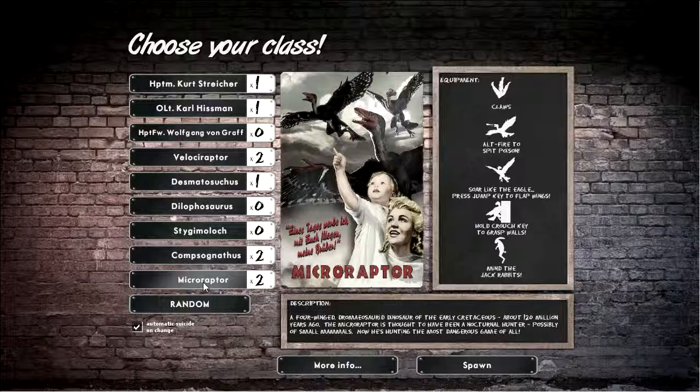We've got the Microraptor, which is my favorite and what we're going to pick. You can fly around, you can spit poison, and you can jump on walls — and you're tiny. As it says over there, you can mine the Jackrabbits, because that's one of the classes on the other side. You can throw these rabbits down and they're quite devastating, because enemies stop and eat them and can't do anything until they're finished — most likely you're going to get shot.